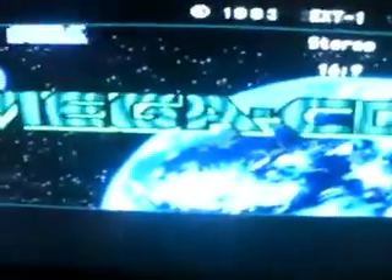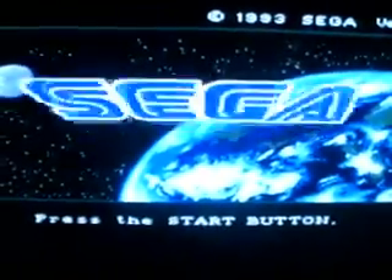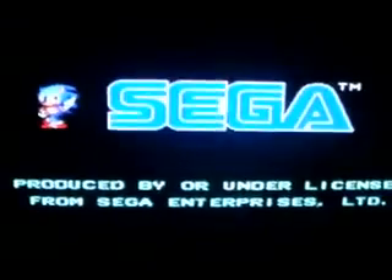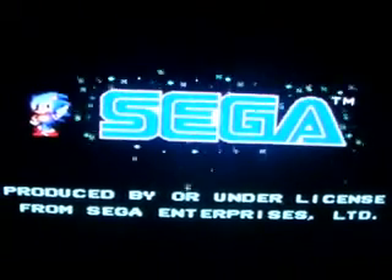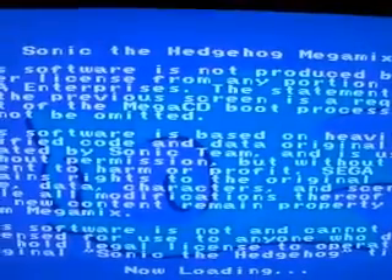I've got the Mega CD plugged in, TV on, let's boot up the Mega CD. Eject the disk tray, put the disk in there. I've tried to copy loads of these but none of them have really worked properly. I use ImgBurn — it's free and it works. You create a cue file but I kept getting stuck on a loading screen or the game froze, but this one seems to work.